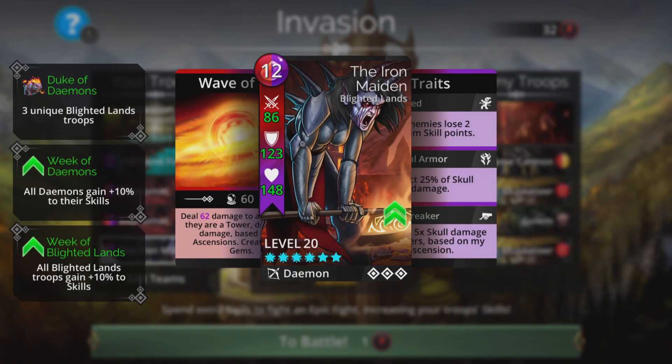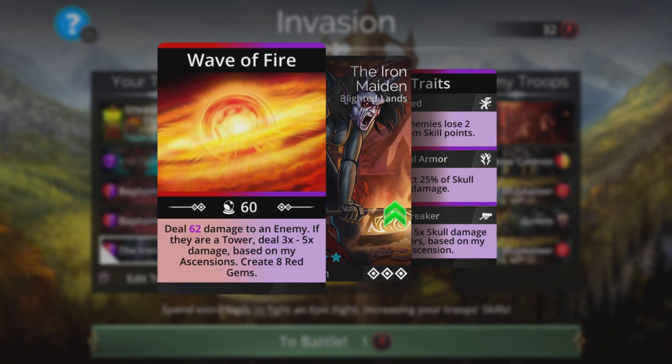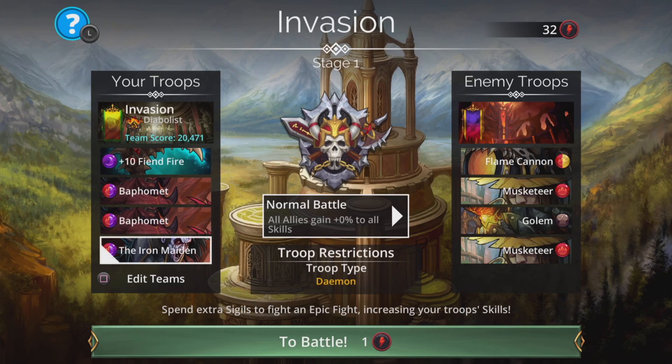Iron Maiden is there because she is really cool for this — does damage to an enemy, gets double magic in this event, and if they're a tower deals 3 to 5 times damage based on your ascensions. Creates 8 red gems which can charge up your Baphomets and your Iron Maiden to do it all over again. Eventually when those towers come in you can swap out your other troops one at a time for more Iron Maidens.